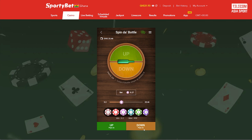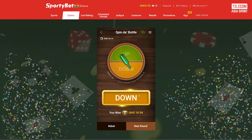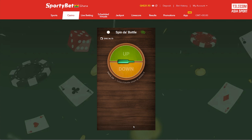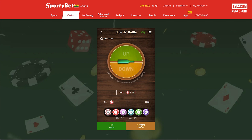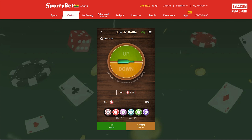Playing Spindabottle is simple and straightforward, making it accessible to players of all skill levels. To begin, select your desired bet amount and choose where you think the bottle will land: up, down, or in the middle. Once your bets are placed, spin the bottle and wait for the outcome. If the bottle lands on your selected outcome, you win according to the payout odds. It's that easy.